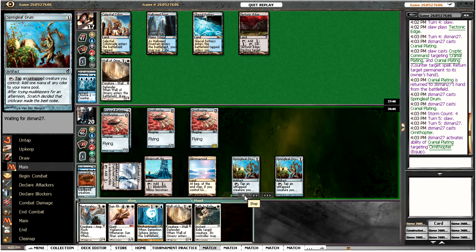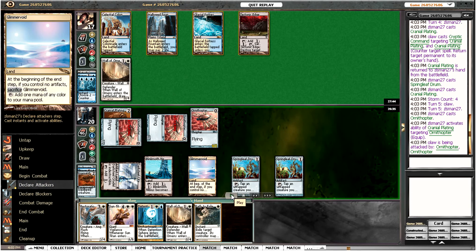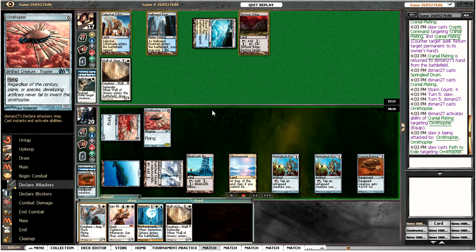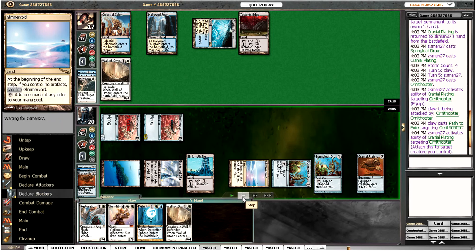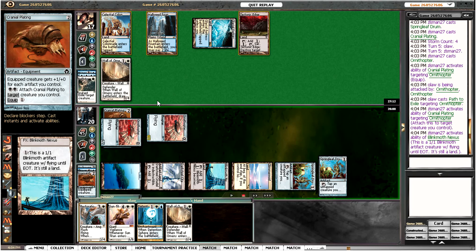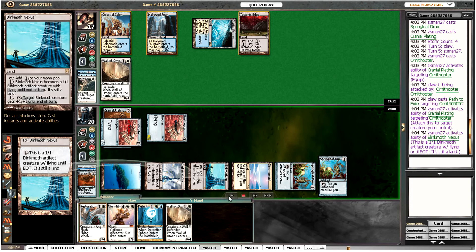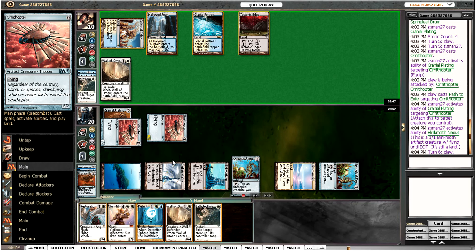Our opponent plays an Ornithopter, which means Detention Sphere would be quite fun with those. But the Cranial Plating is the real threat. Our opponent attacks — I'm going to block with the Ornithopter, the big Ornithopter. Maybe a questionable play, but it sets him back and buys us some time. It's quite a clever play — you can actually attach Cranial Plating at instant speed if you pay double black, which he managed to produce with the Springleaf Drum. He can actually hit me here for 6, and he's going to activate his Blinkmoth to make it 7.